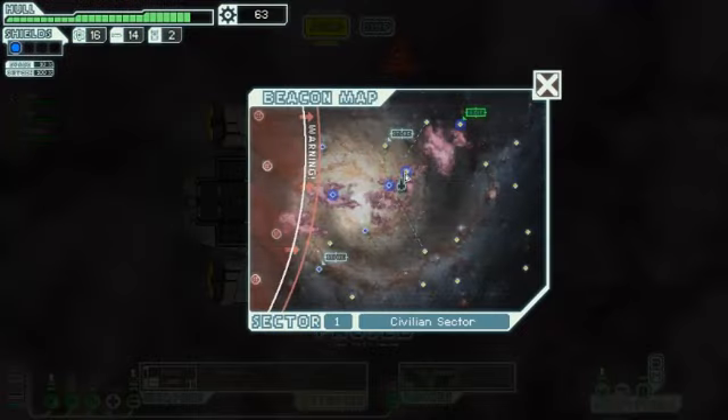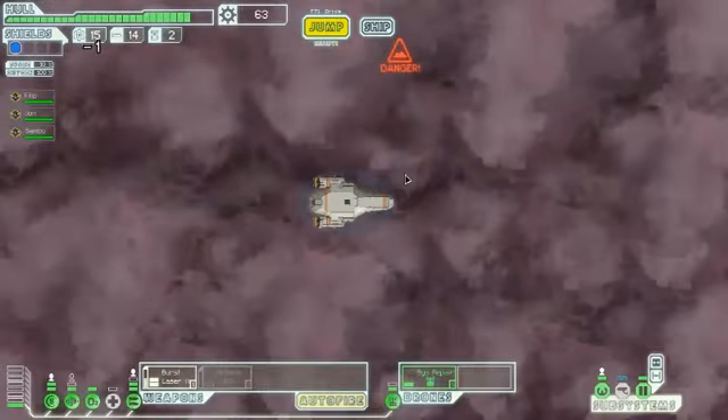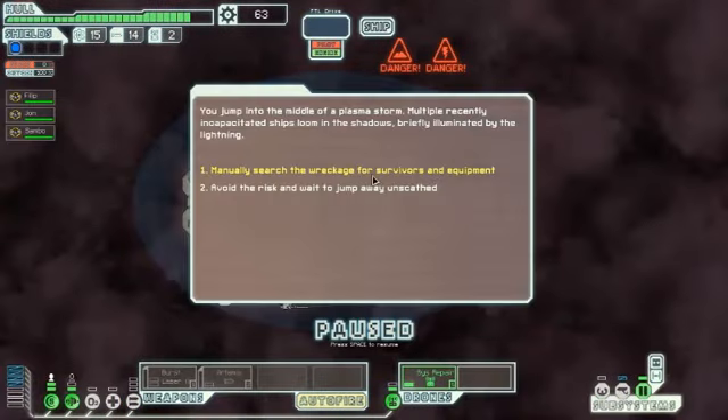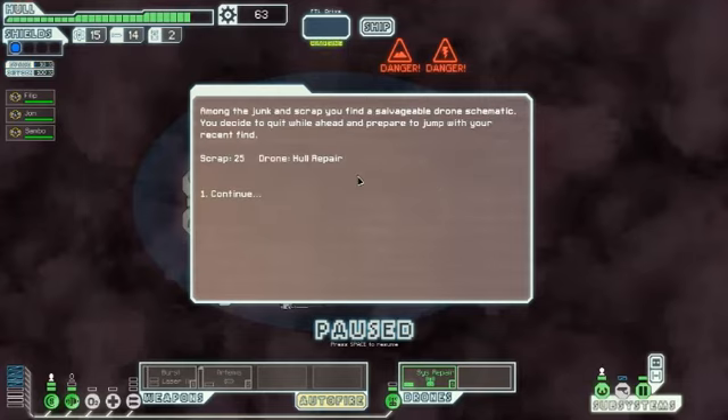You get more scrap if you can finish the battle without destroying the ship. You jump into the middle of a plasma storm. Multiple recently incapacitated ships loom in the shadows, briefly illuminated by the lightning. Among the junk and scrap, you find a salvageable drone schematic — a hull repair drone.